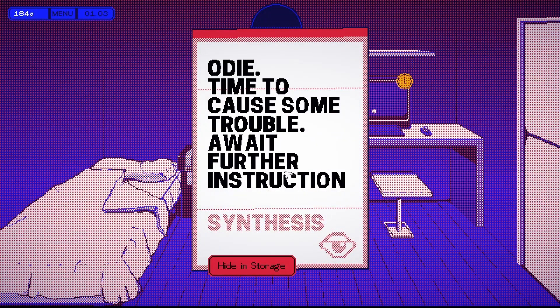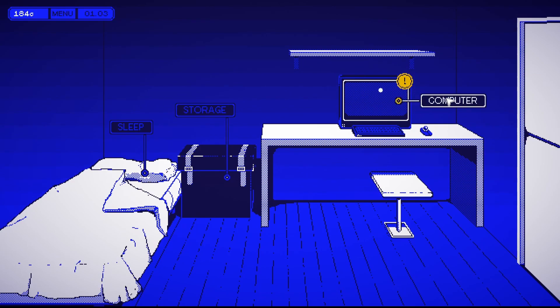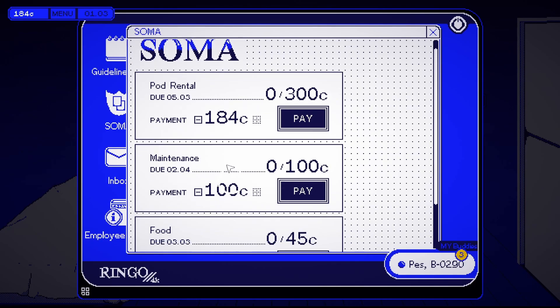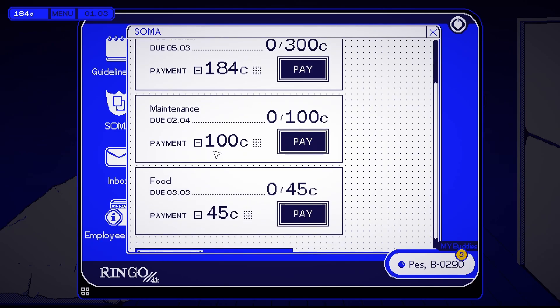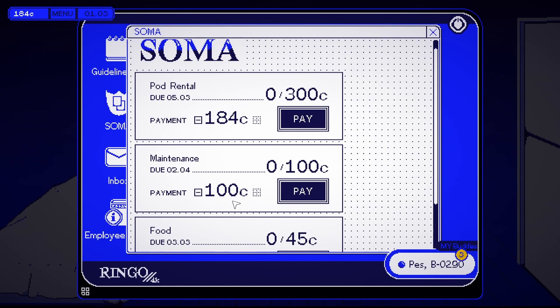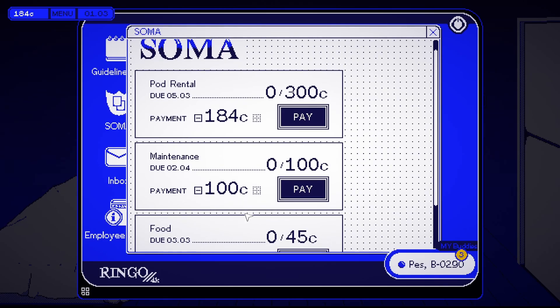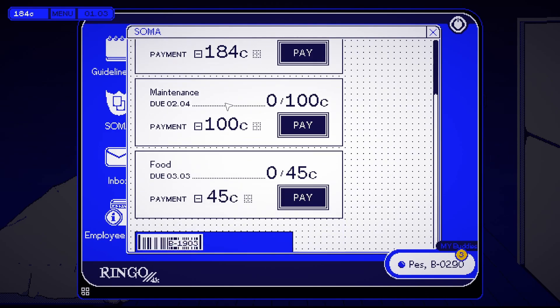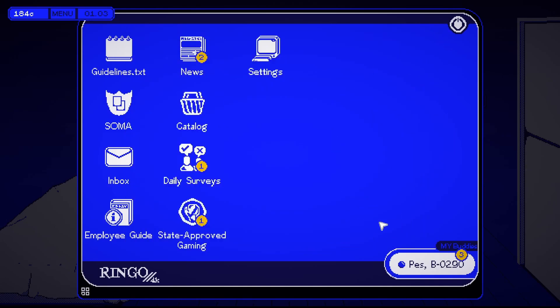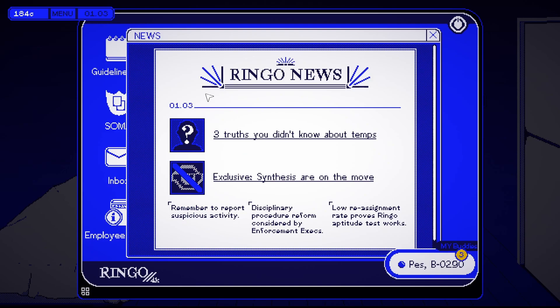Time to cause some trouble. Await further instructions — synthesis. Here we go. Hide in storage. Pod rental maintenance — how much do we have? 184. Does it show me what the date is on this?